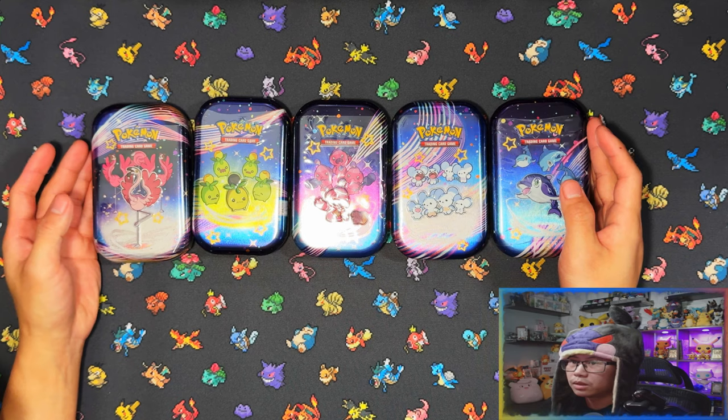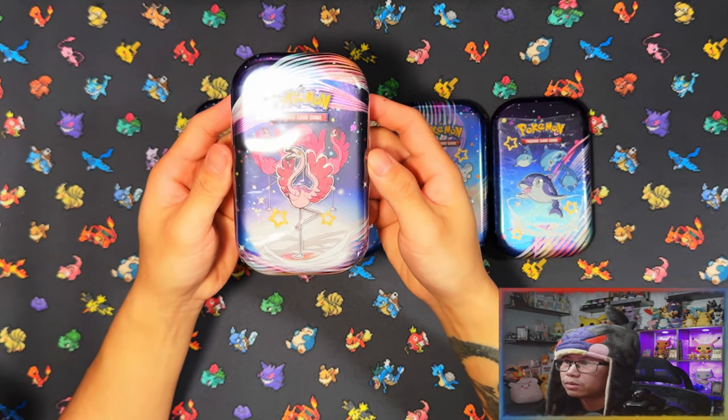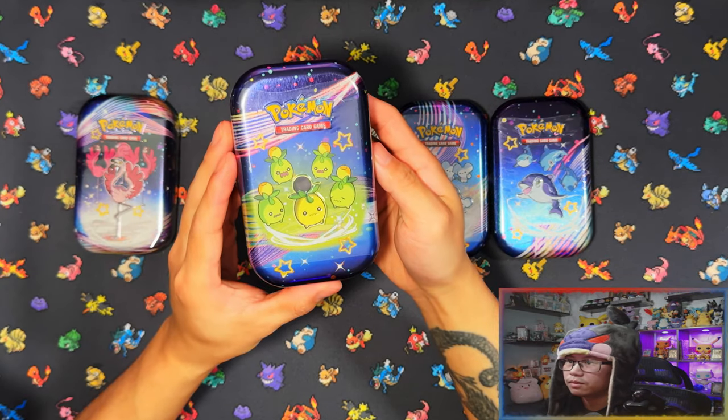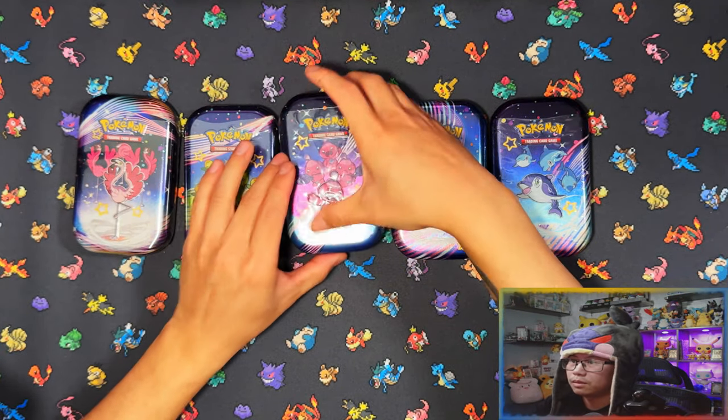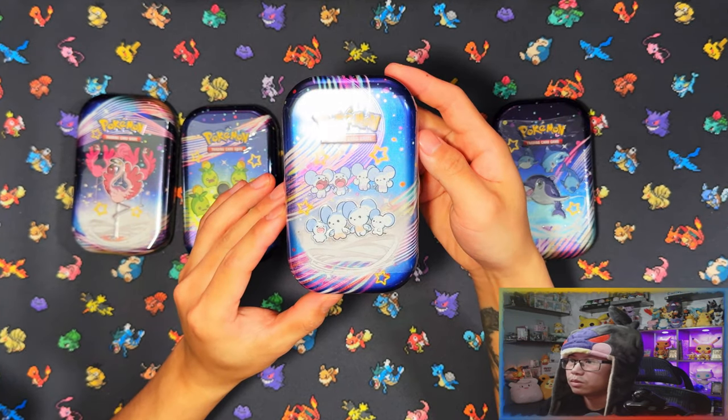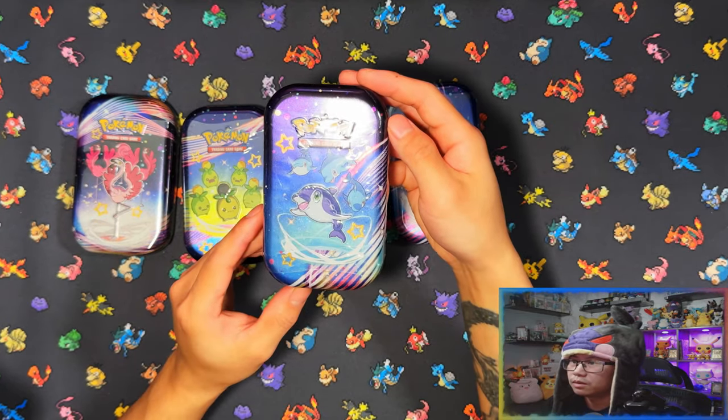Alright guys, here are your mini tins. First one being the Flamigo, shiny Flamigo, Smolive, and then the Tinker Tink, Mouse Hold, and Finizen.